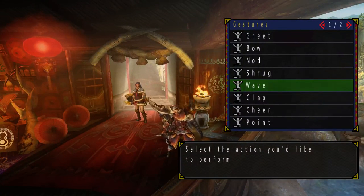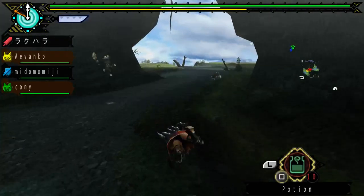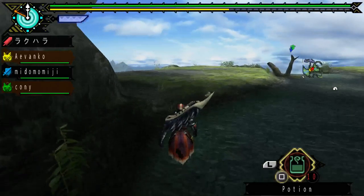Which looks exactly like the low-rank Azuroth set. Same for the Jagi. There isn't actually much difference — I don't think there's any difference at all between high-rank and low-rank sets. Which is quite unfortunate, but the differences only come in with the G-Rank sets. Sadly, there's no G-Rank in Monster Hunter Portable 3rd.